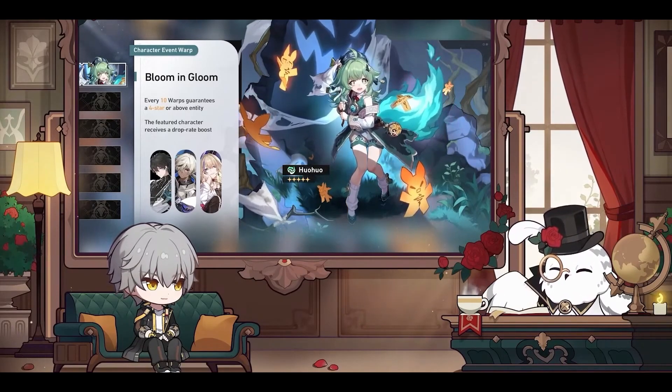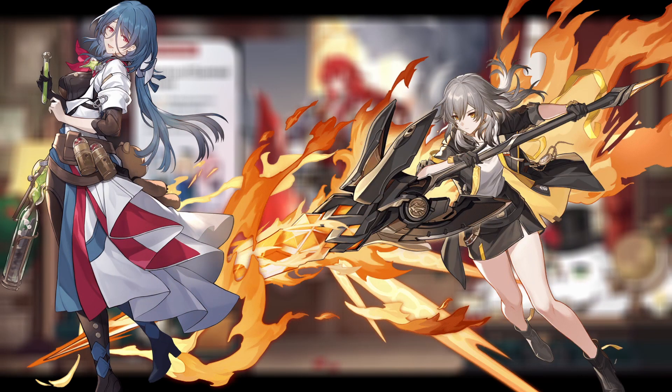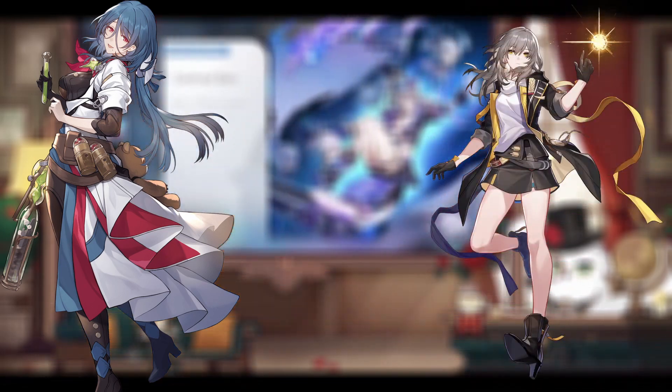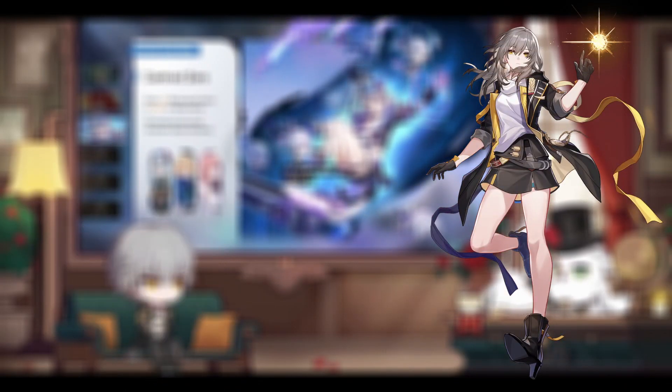As a new player coming into the game, you're given two sustainers for free: Natasha, an abundance character, and Fire MC following the path of preservation. However, even with Fire MC being a sustainer, you can slide into your second team. In the future, once we get new paths, you may not even consider them as a preservation character, which also means you're lacking a second dedicated sustainer. Consider pulling for Huohu to fill that need.